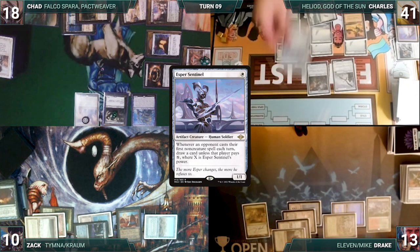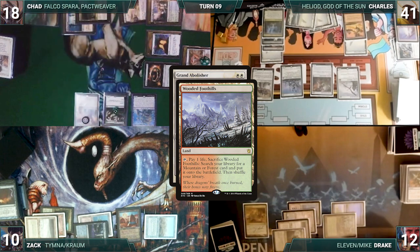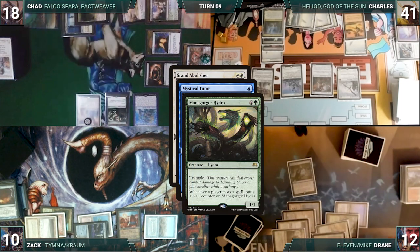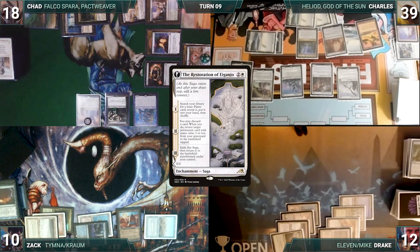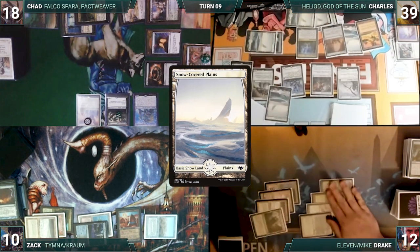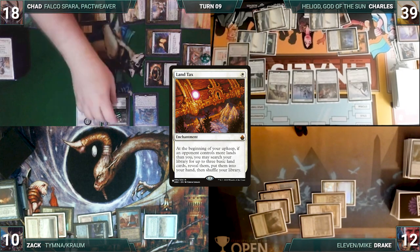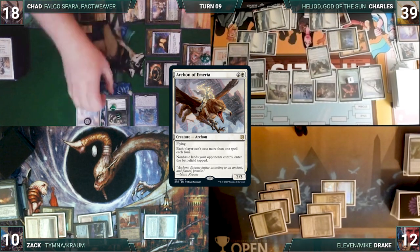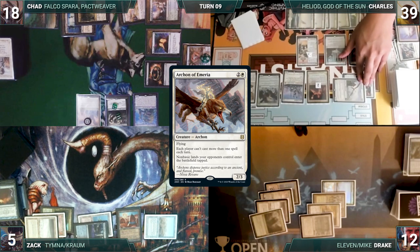Charles draws and plays a Snow-Covered Plains. He casts Esper Sentinel. Mana Gorger gets a counter. He recasts Grand Abolisher, and Mana Gorger grows again. In response, Drake cracks his Wooded Foothills, pays a life, and fetches up a Bayou onto the battlefield. Still in response, Drake casts Mystical Tutor. Mana Gorger and Esper trigger. Charles draws from Esper and Mana Gorger grows. Mystical Tutor resolves and Drake fetches up an Assassin's Trophy onto the top of his library. Charles then taps his Ancient Tomb to help recast the Restoration of Iganjo. Mana Gorger grows, Restoration resolves and gets a counter. Charles fetches up a Snow-Covered Plains. He recasts Blind Obedience, and Mana Gorger grows again. He activates Nykthos, adding 7 white. He recasts Land Tax, Sanctum Prelate naming 2, and Archon of Emeria, with Mana Gorger growing each time. He moves to combat and attacks Zack with Hushwing Gryff and Cathar Commando. Zack takes it. All finished up with no Cyclonic Rifts in sight, Charles passes, discarding to hand size.